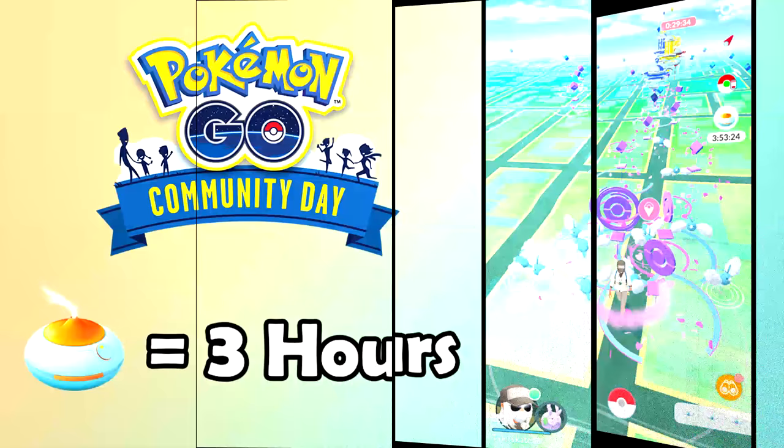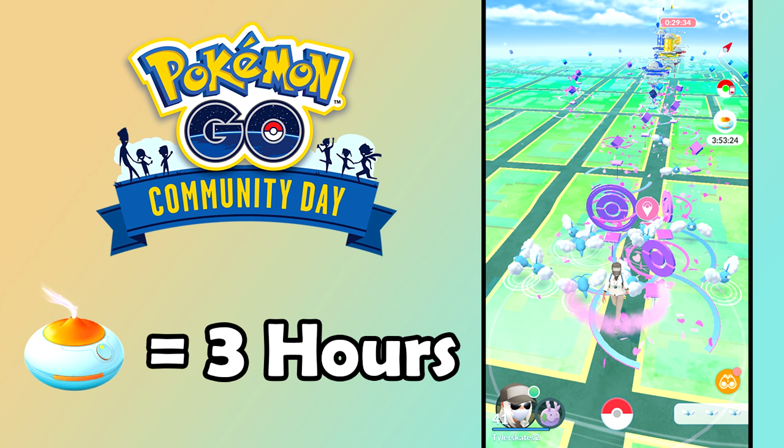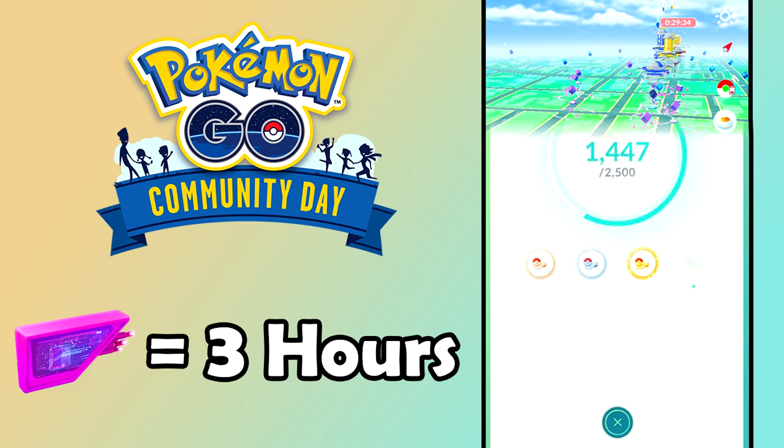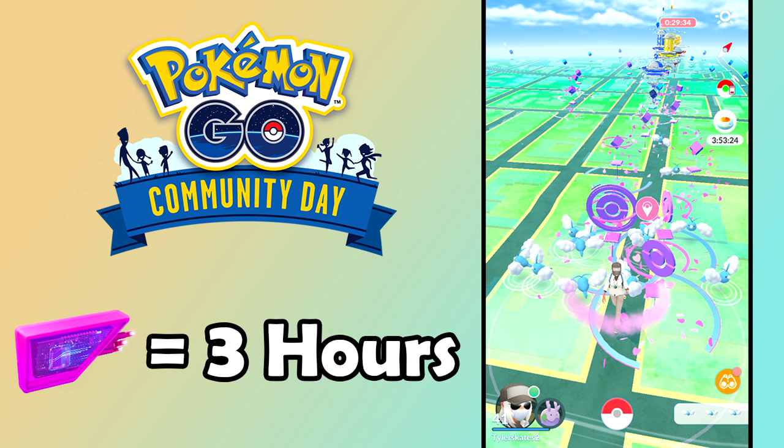If you pop your incense right before Community Day ends, you're going to have incense spawns for hours afterwards — one incense gives you three hours of grind time. You'll get a ton of value out of using incense before Community Day ends to stack them on top of each other. There are also three-hour lure modules during Community Day — a great time to focus on your Picnicker medal. Drop lures at the beginning of Community Day at a grind spot where tons of people will be catching Pokémon.